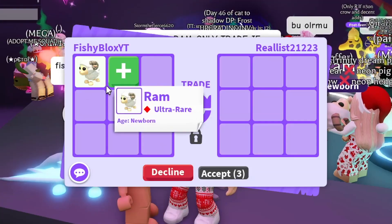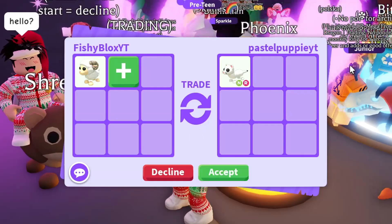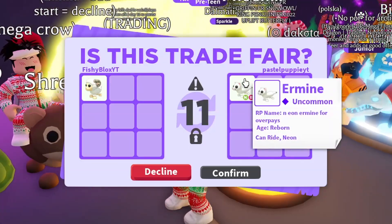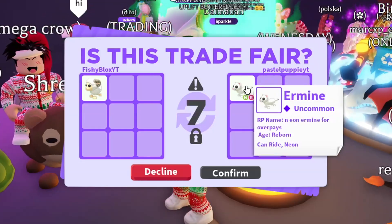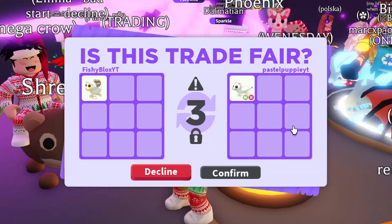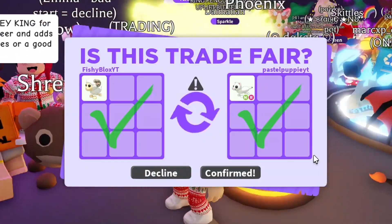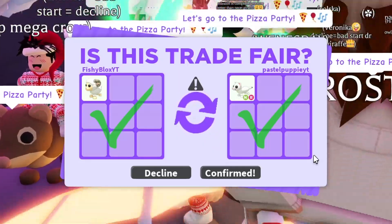I had to switch servers. In the new server, Pastel Puppies YT offered a neon ride ermine — I don't remember where the ermine is from, but it's a neon with a ride potion so I'm willing to do the trade. I just want to start trading these RAMs. Shout out to Pastel Puppy YT — I finally got a trade in this new server.